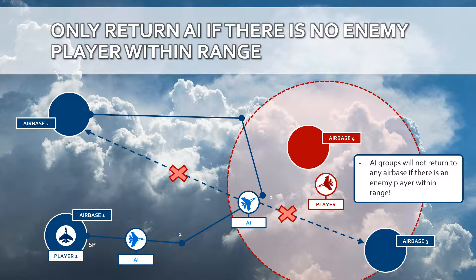A very special case happens when, from the red side, a player is flying into a certain range where AI is present. What I wanted to ensure is that player will not suddenly see those AI disappear when, on the blue side, a player joins the mission. So what I have built in is that if an AI is within a certain range around an enemy player, that AI will not return to airbases or be destroyed — it will continue to exist, giving that player a full simulation environment consistency.